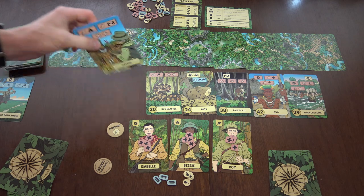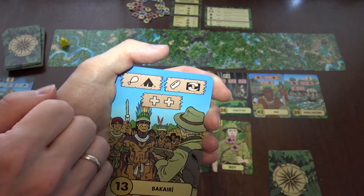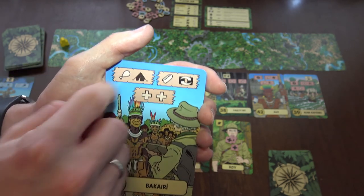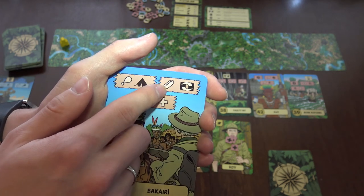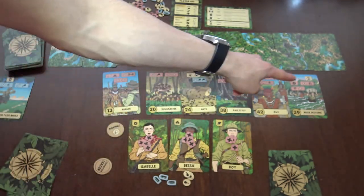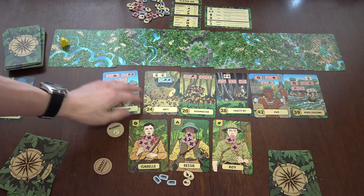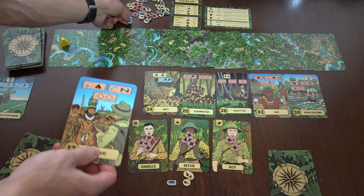This card has choices. Choices means you will choose one of the sections to do — you must do one, the other ones are ignored. Here you spend one food to get a card with this symbol, or spend two health on your travelers, or spend bullets to shuffle one of the next two cards. Let's say we spent the bullets and went to the next card.